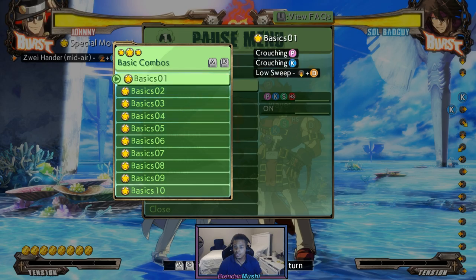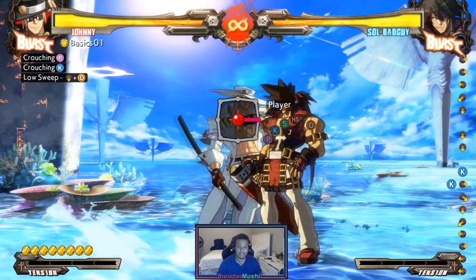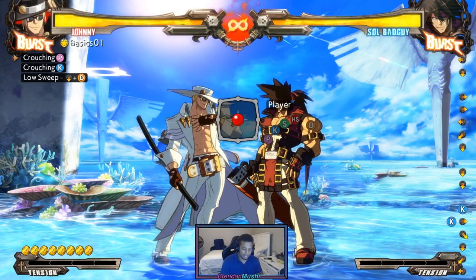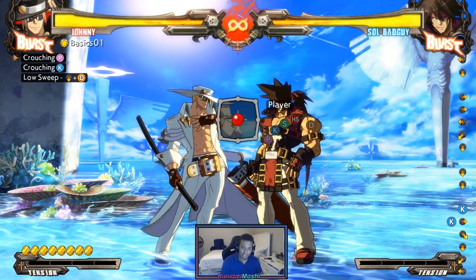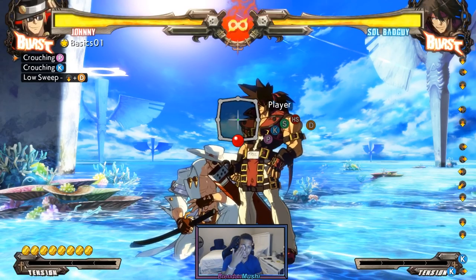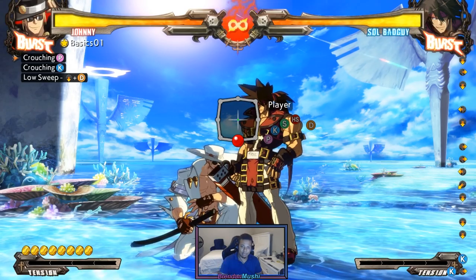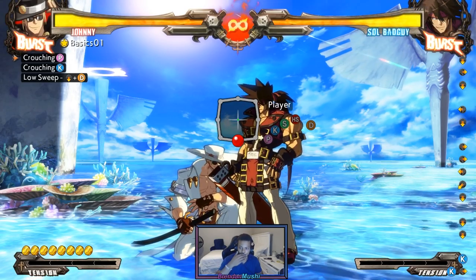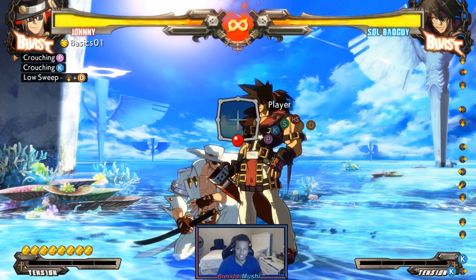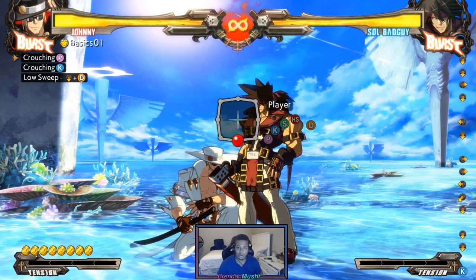For example, let's do a combo with Johnny — crouch punch, crouch K, 2D sweep. So the three things broken down: making sure you hit the inputs correctly. You have to hold down through the whole thing because it's two crouching attacks and a sweep. So hold down through the whole thing and all you have to do is press those three buttons in sequence.